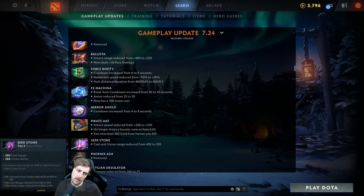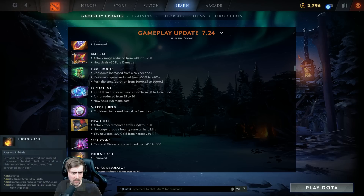Seer Stone is another neutral item that as a support I always wanted to carry but never had the slot for — I got one game as Vengeful Spirit and I had blink, force, and boots with no slot for it. Phoenix Astral removed — maybe too busted. If you're about to die you don't die, then you heal to half health and your non-ultimate cooldowns reset, but it didn't give stats. Nobody wanted to drop this item really, except maybe pro players.